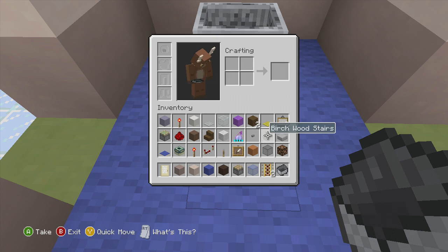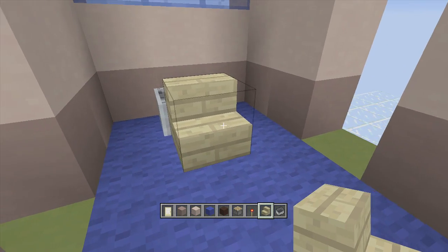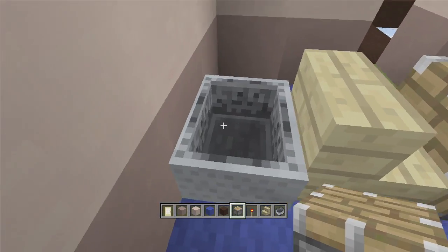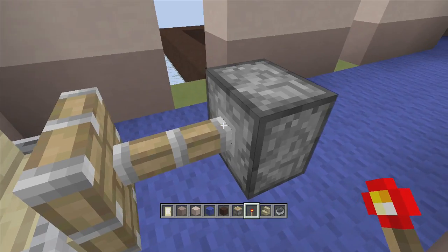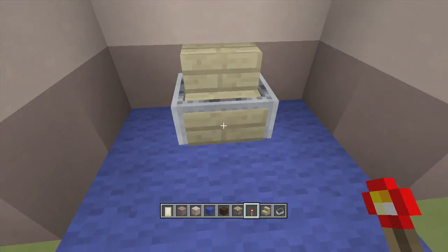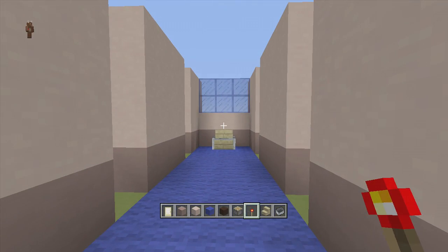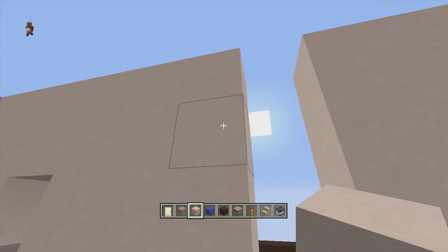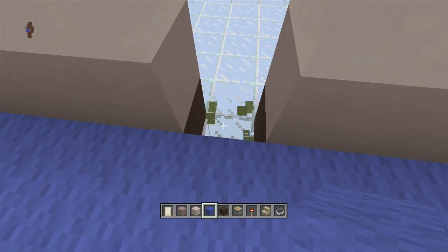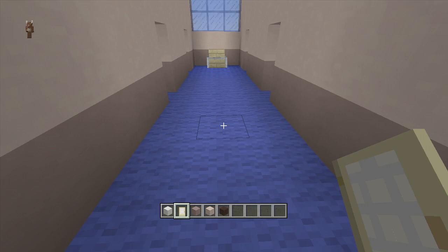Take out a piston and a staircase - I'm using birch wood stairs. Put the birch wood stair right here, then put your piston facing inwards towards the stair going into the mine cart, then place a redstone torch here - it should push in your birch wood stair inside the mine cart. Delete that and now you can sit inside the seat. Then take out your walling block and fill in these two top areas right here - one, two on each side - and replace the green blocks with blue wool if you put them in.